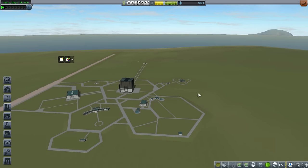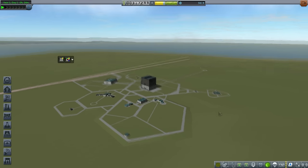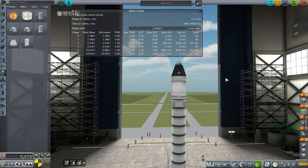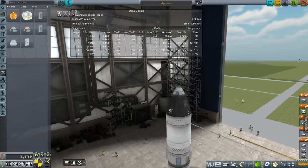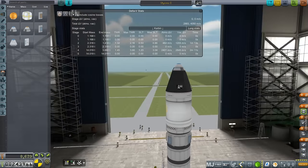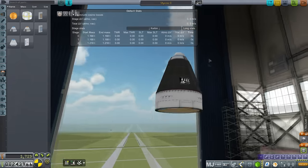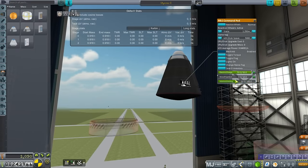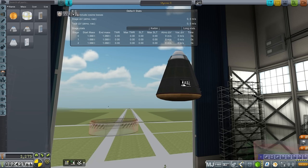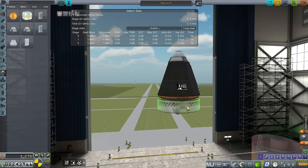Maybe we should just send a Kerbal to orbit. We've got a lot of funds. I've unlocked the ability to EVA for 75,000 funds, so we're going to send a Kerbal to orbit, have them do some EVA reports, then bring them back. Now, with Stock Part Revamp, the pod does have ablative shielding — but I don't trust that after my experience in Realism Overhaul where it wasn't enough. So I'm going to dump the pod's ablative shielding and use a proper heat shield instead.